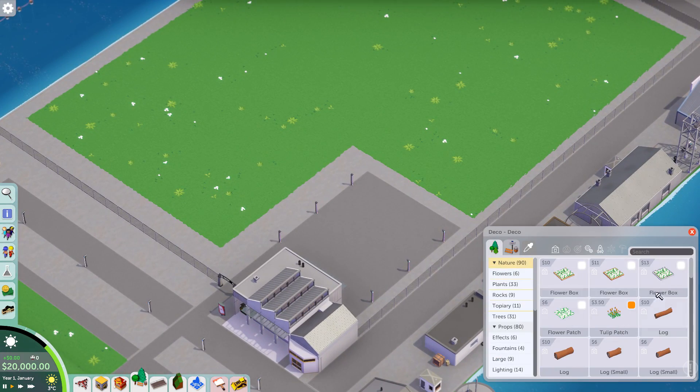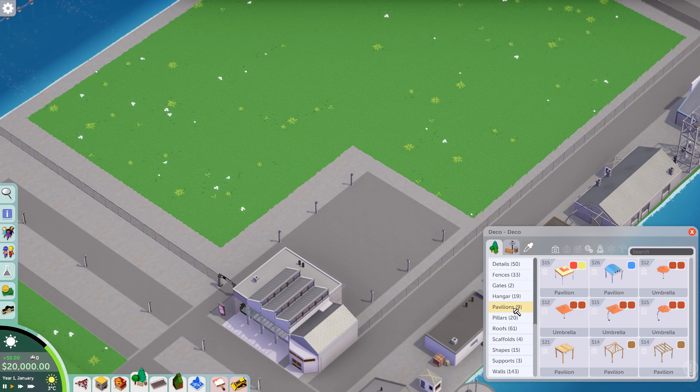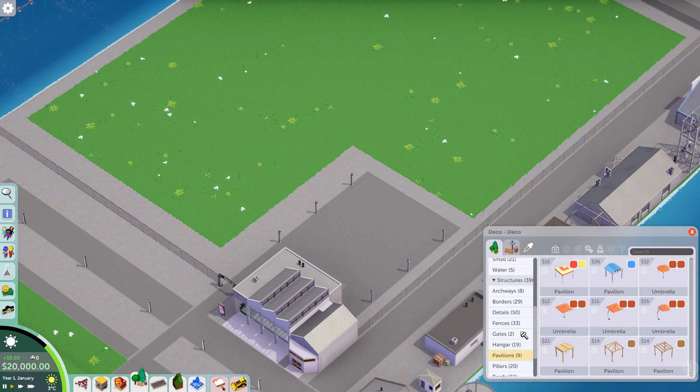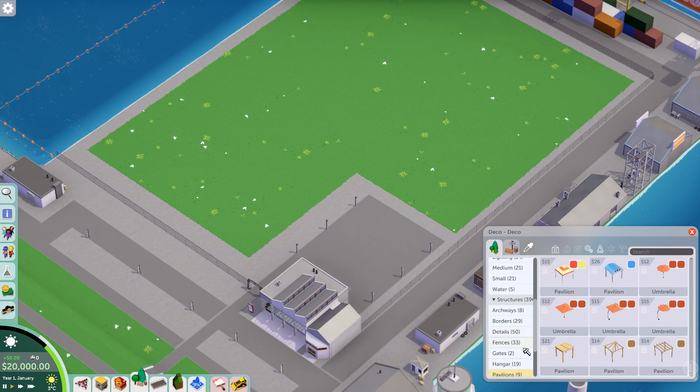I don't think I can do much with this theme - I can't exactly put a medieval town or some kind of Asian scenery in the middle of this. So I'm gonna have to try my best to come up with a way to actually theme this land. Maybe it's gonna have to be similar to the airport theme that I went for quite a few episodes ago.